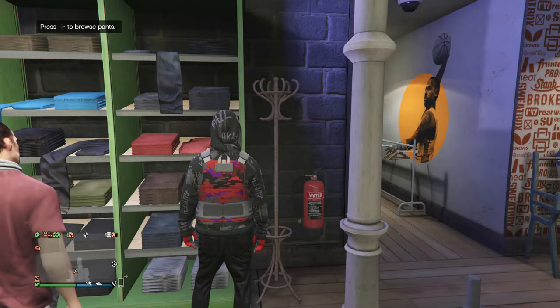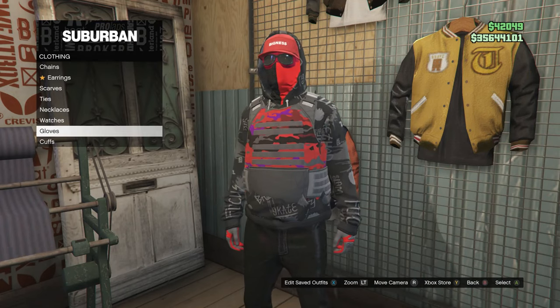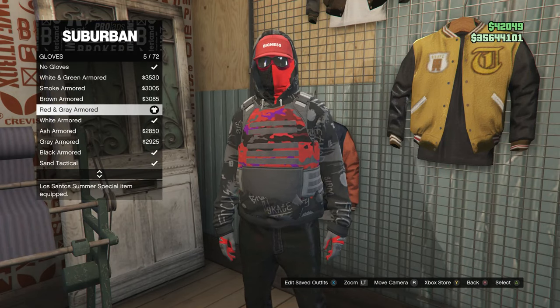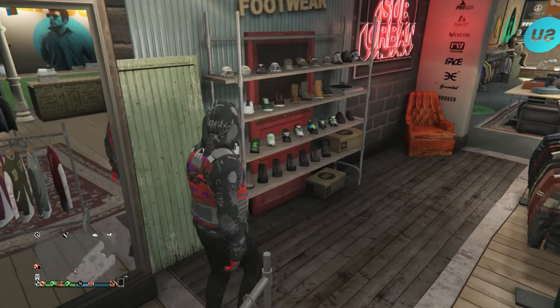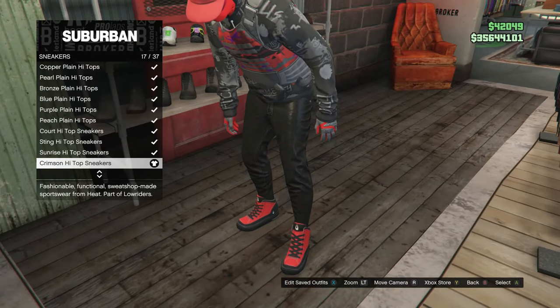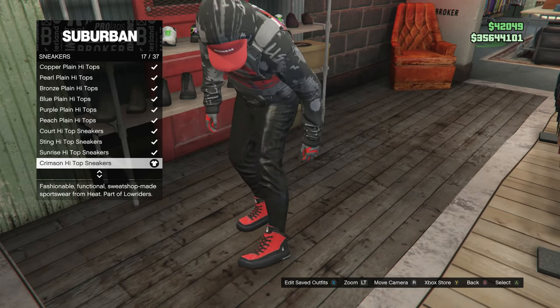Once you have the pants, back out and walk over to the accessories. Scroll down to gloves, click on gloves and buy the red and gray armored, which is on slot 5. Once you have your gloves, back out of the accessories and head to the shoes. Scroll down to sneakers, which is on slot 2, and look for the crimson high top sneakers, which is on slot 17.